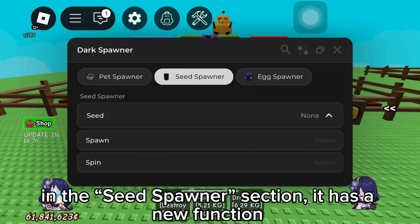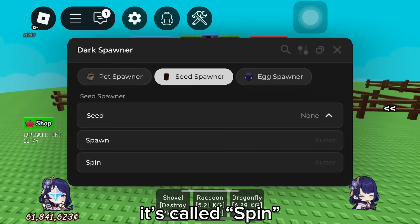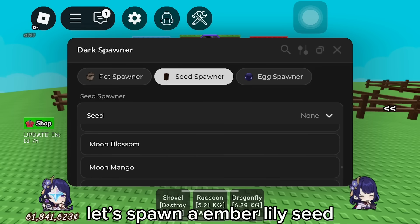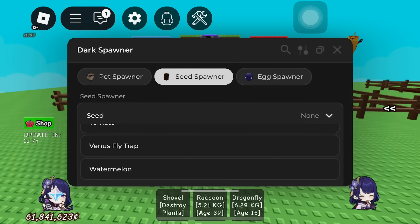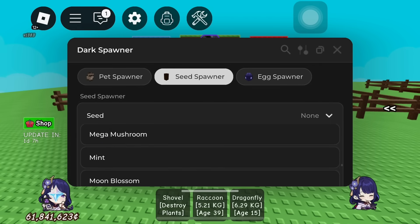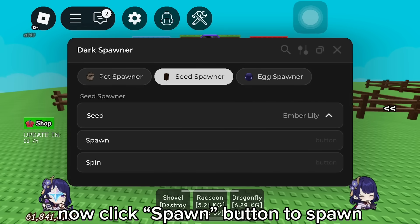Seed spawner. In the seed spawner section, it has a new function called spin — same purpose as spawn but instead spins seeds. Let's spawn an ember lily seed. Wait a sec. Here it is.